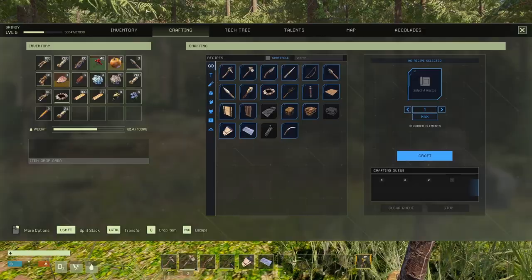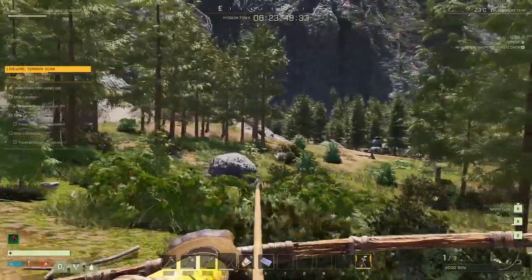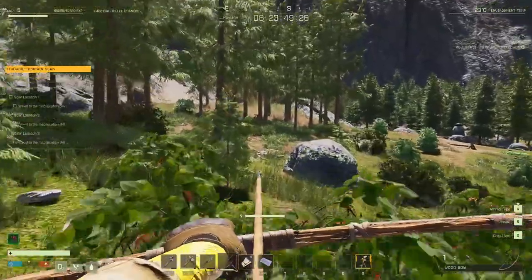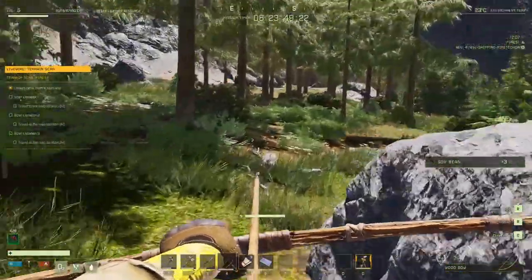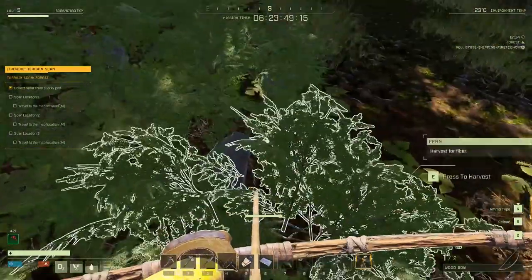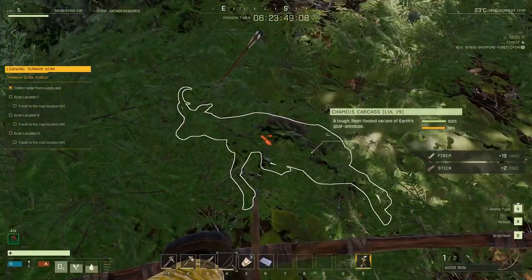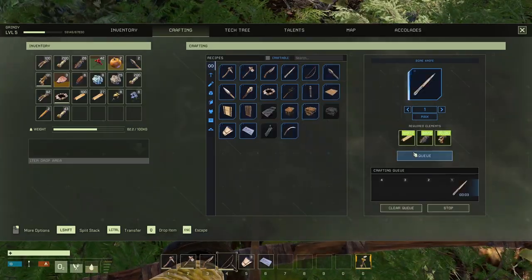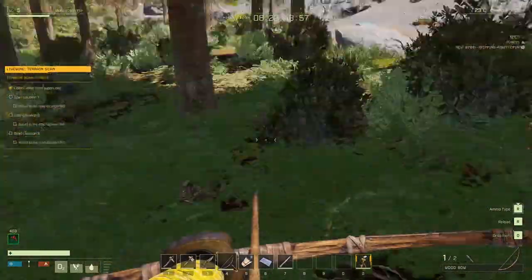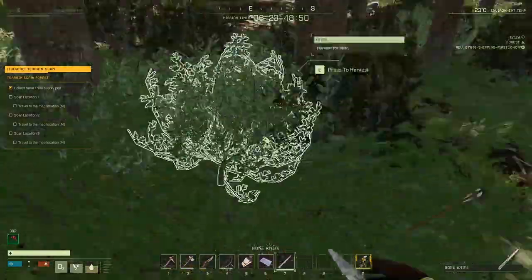We're gonna clog up our inventory with all this stuff, so I'm gonna chuck some of it for now. Let's go get this little guy — we're gonna need a bunch of fur for a bag. Let's make a bone knife first. I haven't checked the stats since the full version came out. 150 yield from skinning versus 100 yield — so the bone knife is definitely way better for skinning.